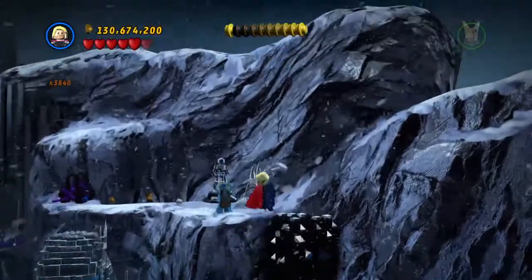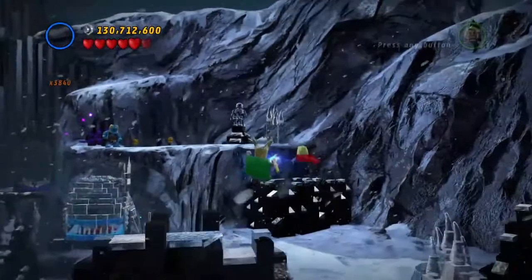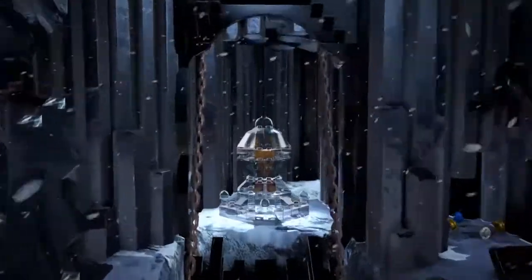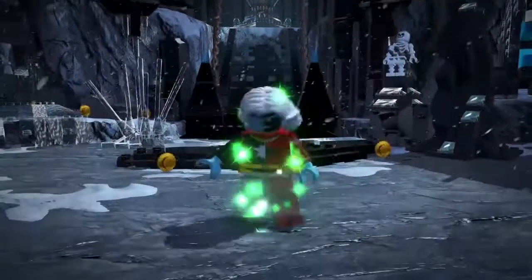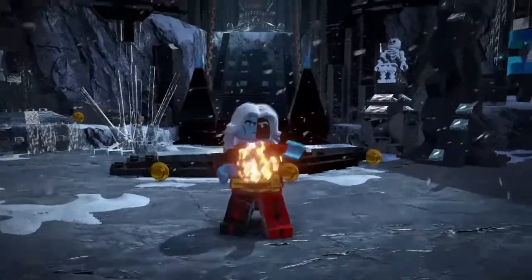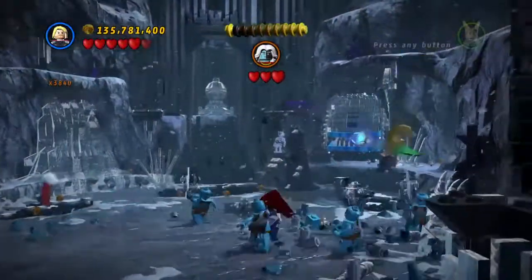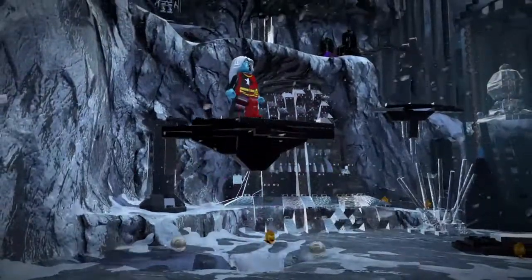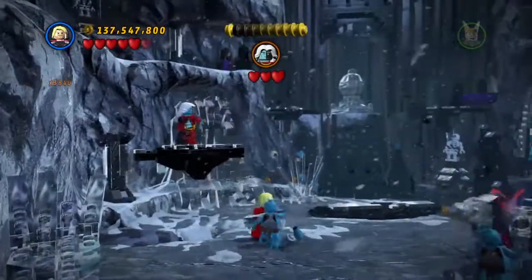You need to come up here as Thor. Stand one here, switch to Loki, jump up, then use his telekinesis to open this bit. Loki uses telekinesis to bring bits of the floor up — really easy. All you need to do is use Thor's hammer and whack it three times and it will break.